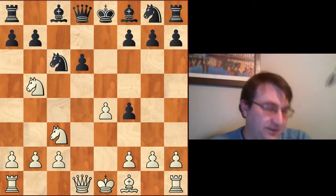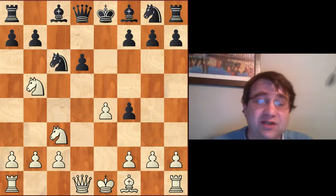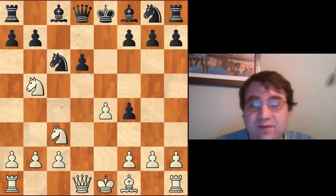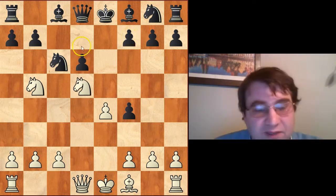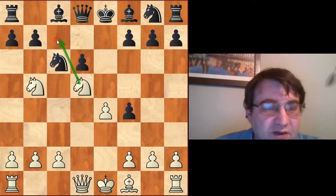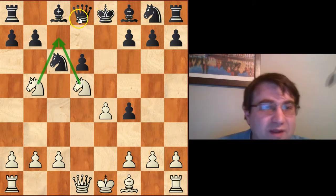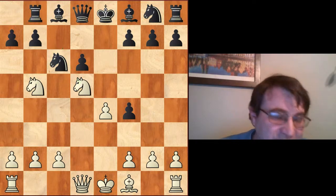Even though white does get some very interesting play and sufficient counterplay for the material. The first thing we do is play Nd5, focusing all of our energy on the c7 square and creating threats. Immediately, if they think you've made a terrible mistake, they'll play Rb8 to try to hold all their material.